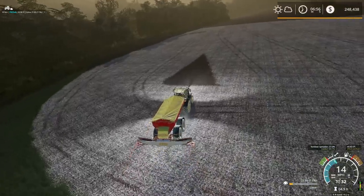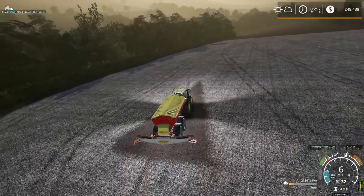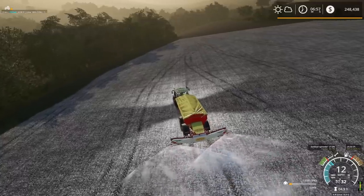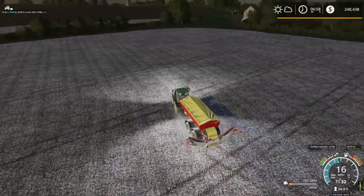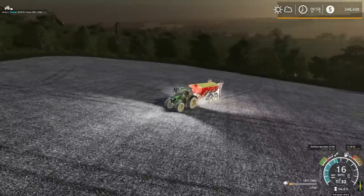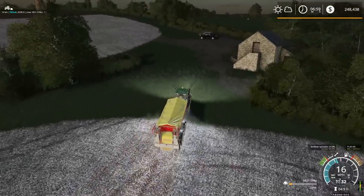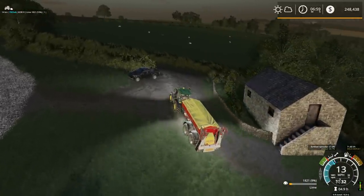Now we just have this little bit to do and then we are completely done. We almost ran out — we have like 9% left. But everything is limed now, so this field is done. Fields one and two are done. Later on we'll be planting grass on here, and I don't know what we're going to plant on fields one and two — either soybeans or something like that. That's basically your call. But I should plant on one and two. We're going to take this back to the farm and then start messing with the sheep.